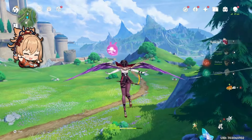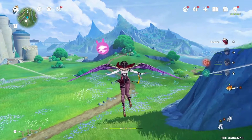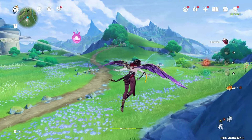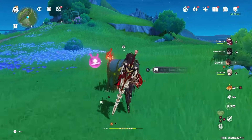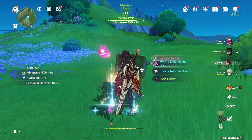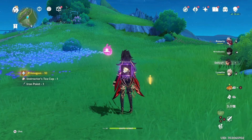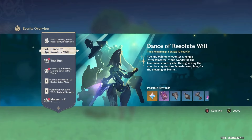Number ten: chests. I know chest hunting is a bit time-consuming, but chests give you primogems — especially luxurious chests, which give quite a few. If you're not bored, go chest hunting and it will give you a good amount of primogems in no time.